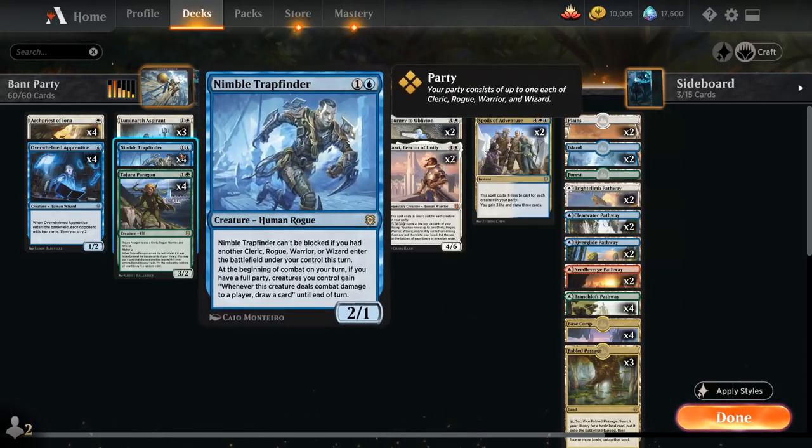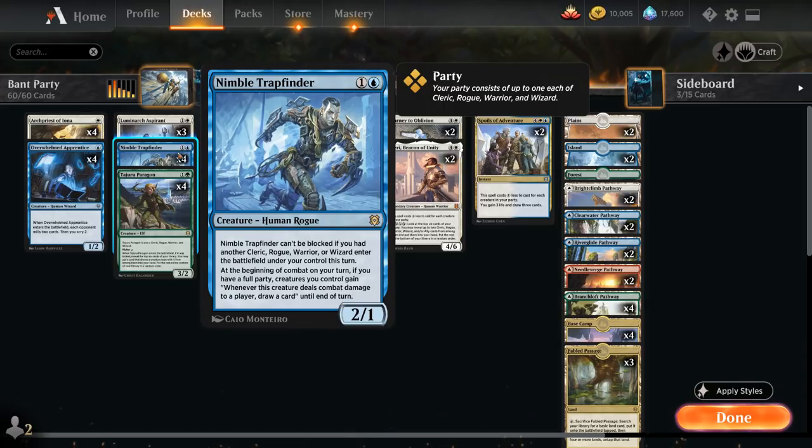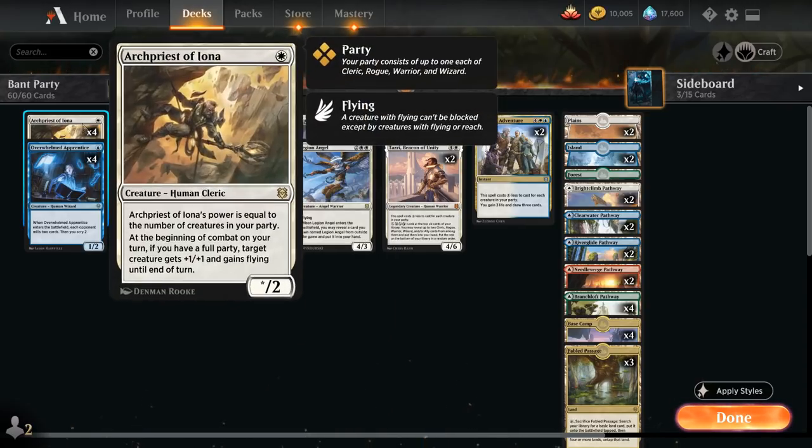Another party payoff is Nimble Trapfinder, a 2-mana 2/1 human rogue. Trapfinder cannot be blocked if another cleric, rogue, warrior, or wizard entered the battlefield under our control this turn. And at the beginning of combat on our turn, if we have a full party, creatures we control gain 'whenever this creature deals combat damage to a player, draw a card' until end of turn, so it can potentially generate a ton of card advantage.